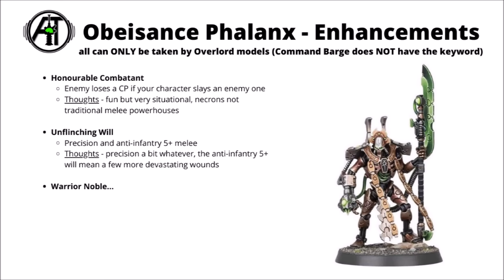Finally, we get to the enhancements, and these can only be taken by Overlord models — it does appear that the Catacomb Command Barge doesn't have the Overlord keyword, unfortunately. Points costs for the enhancements aren't yet known. Honourable Combatant means that if you slay an enemy character in combat, they'll lose a command point — kind of situational, as Necrons aren't usually known to be melee powerhouses. Unflinching Will gives you Precision Melee and Anti-Infantry 5+ in melee. Since the Overlord weapons are Devastating Wound weapons, it means you could get some Devastating Wounds with their Overlord Blade.